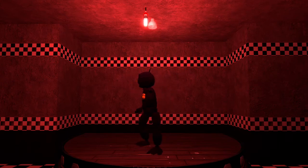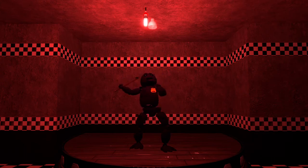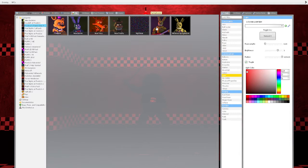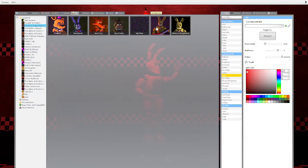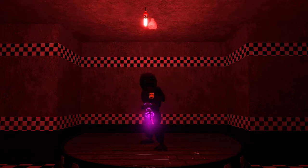Hi guys, it's Flamehaze here and I'm on my computer doing GMod. I have a whole bunch of cool Five Nights at Freddy's pill packs. Pill packs are a thing where you click on the pill icon and you can become a character — for example, I could click on Spring Bonnie and there I am. We're going to take a look at the Five Nights at Freddy's 2 withered animatronics, including the toys.